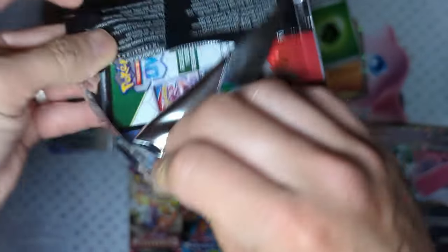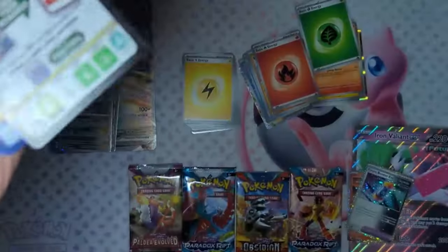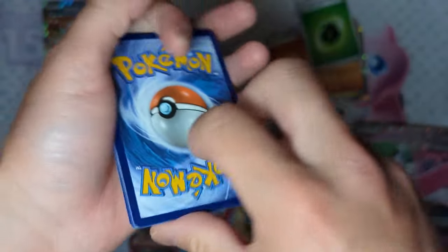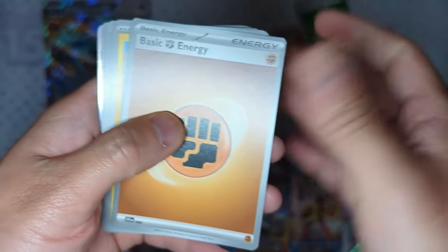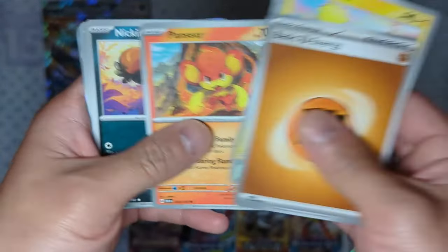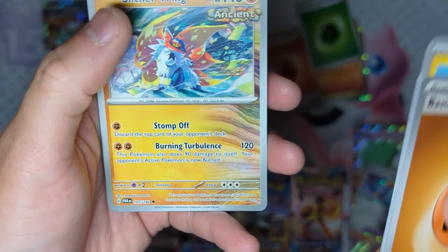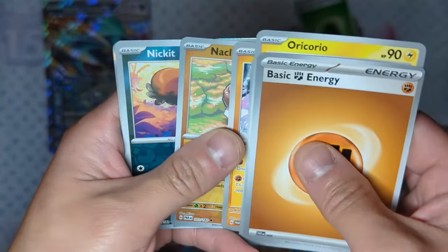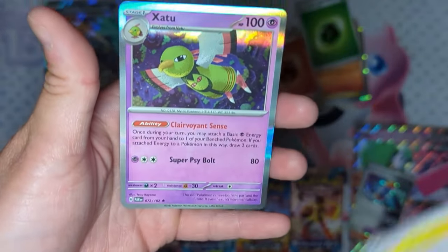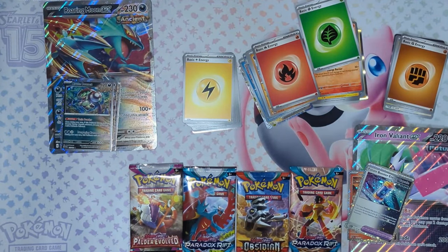Last Paradox Rift for the Roaring Moon EX box, then we move on to the Iron Valiant box. I'm hoping to get some Roaring Moon, Iron Valiant, or the Godango — I still haven't found any Godangos yet but hopefully we get one this video. We get a Fighting Energy, Oricorio, Swablu, Pansir, Nickit, Explode, Amila, Slytherin — very nice looking Slytherin — Nickit Reverse Hollow, and in the back is a Holographic Xatu. Two hits from the Roaring Moon box.